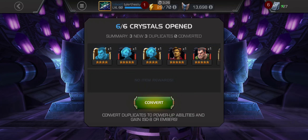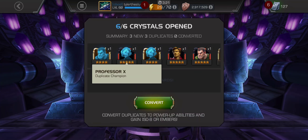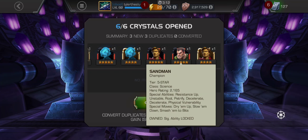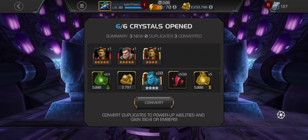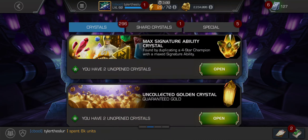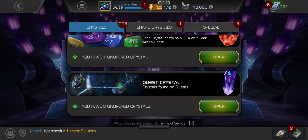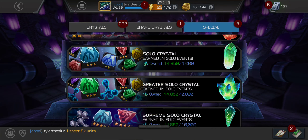I forgot to open these in my videos, so here's what I got. I duped my Sandman, duped my Charles, duped my Charles again but four-star, and two Adam Warlocks. I've got a five-star Sandman — I forgot I even had Sandman, I knew I had Shocker — but Adam Warlock is a brand new one, so that's good. Also a six-star awakening gem crystal, that is good too.